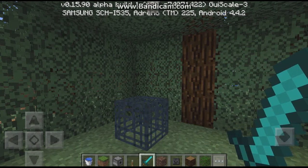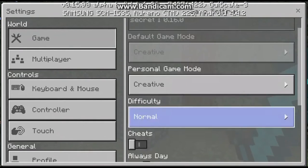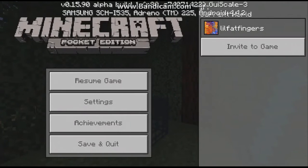So the first step is you want to go into your pause menu and you want to click Settings. You want to go down and you want to enable cheats, and then you want to go back to your game.